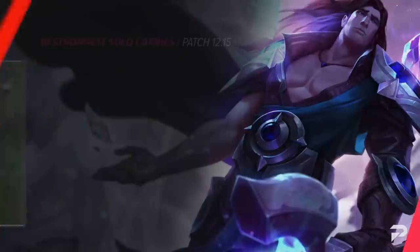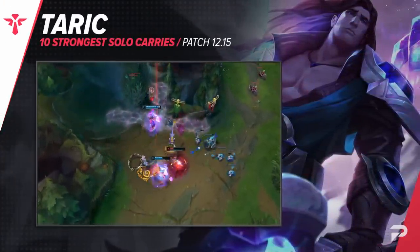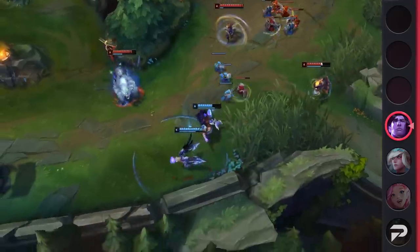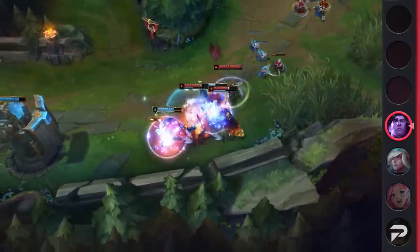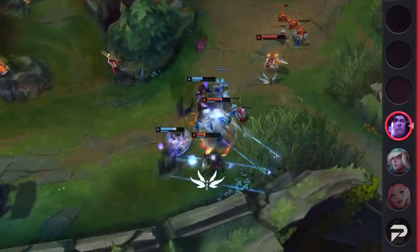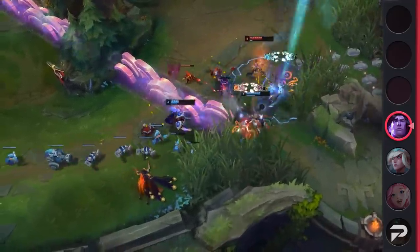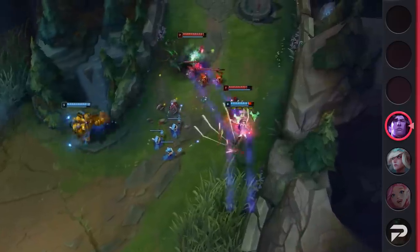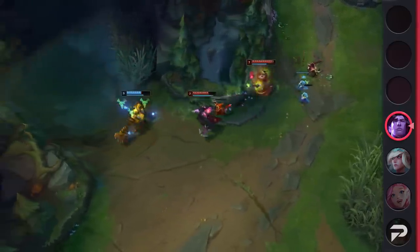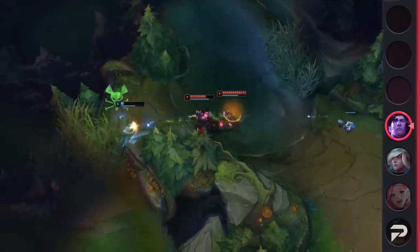Last but certainly not least, we've got the gem master himself — it's Taric. Taric has recently made a comeback in the meta due to most enchanters and their items being nerfed. While a lot of engage champions are also struggling to find a home, Taric is doing well in this odd in-between within the support role. He is both a tank and an enchanter — his high utility and great skirmish power make him a fantastic pick in the current meta. As long as he can attack something, Taric can theoretically heal infinitely and constantly throw out stuns and shields, and his invulnerability from his ultimate is no joke either.